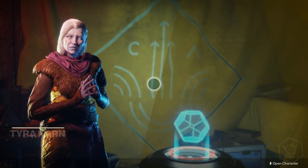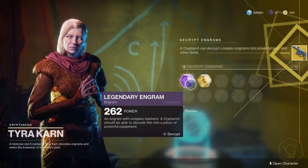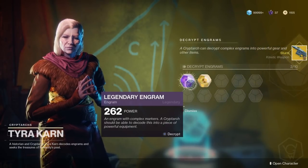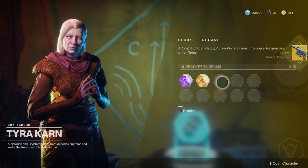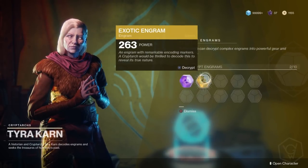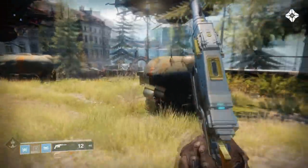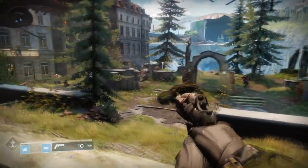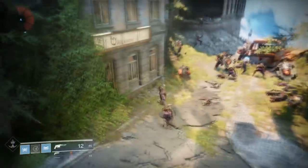That's essentially the quest line complete. Head back to Tyra Khan, grab your exotic engram, and that will be the Sturm exotic hand cannon. Now I'm going to jump to some gameplay footage of the Sturm and Drang so you can see them in action.